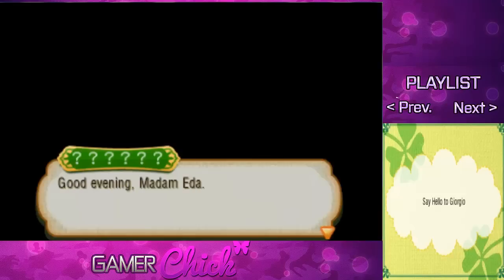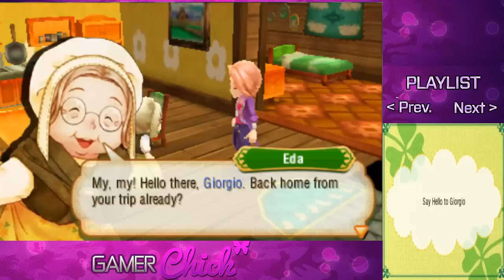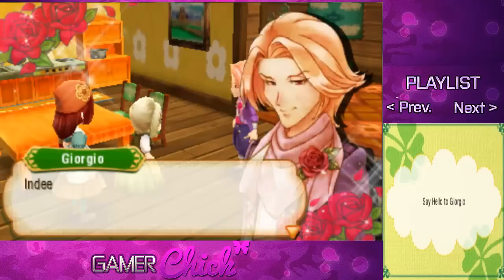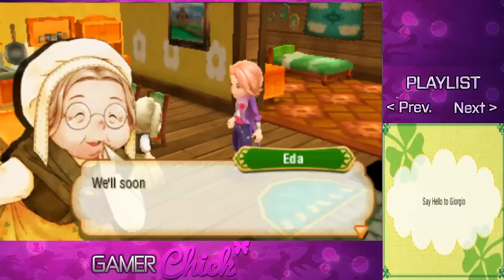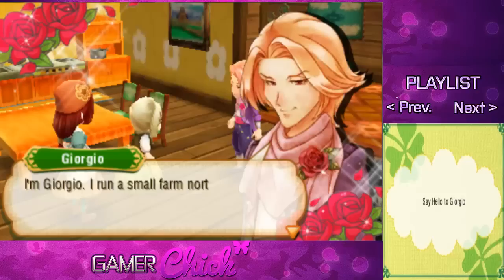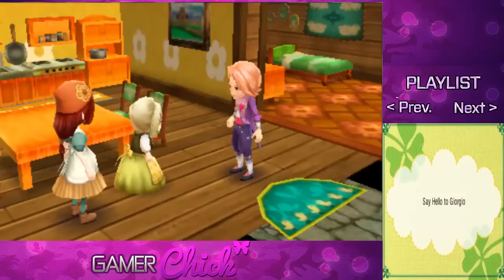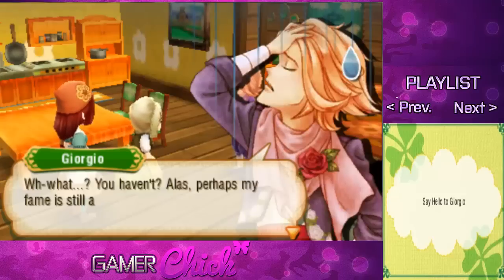Say hello to — I can't pronounce that name, we'll call him Gio. Good evening, Madame Eda. Back home from your trip already? I just got back, so I thought I'd stop by to say hello. This is Lori, the new farmer who just moved into town. I'm Gio — I run a small farm north of town. You see me in all the magazines, I'm sure. Nope! He's not happy about that. Perhaps my fame is still a bud yet to fully burst forth upon the world.